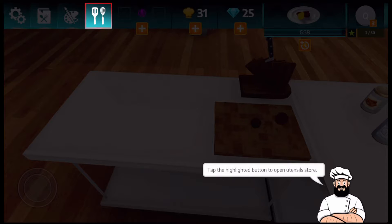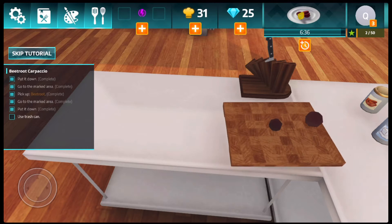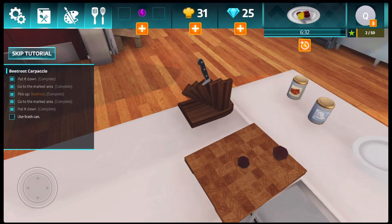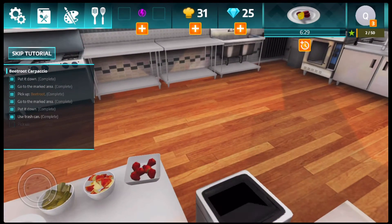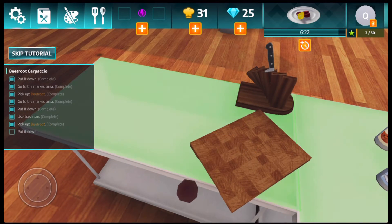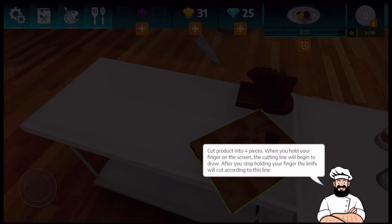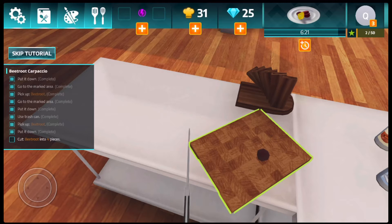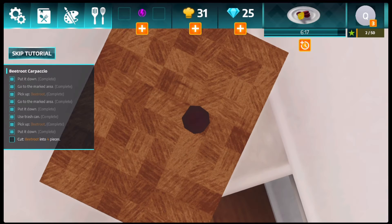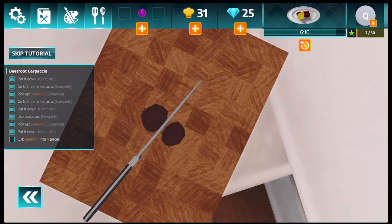You need a cutting board for the next task — if you need a new utensil always buy it in the utensil store. We already got a cutting board. I picked up beetroot number one and put it down. Now we need to tap on the knife to cut. Cut the product into four pieces — when you hold your finger on the screen the cutting line will begin to draw, then the knife will cut along that line. Let's hope we cut it right — there we go!